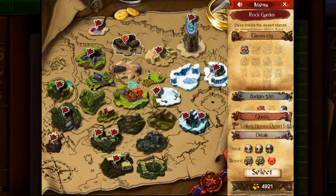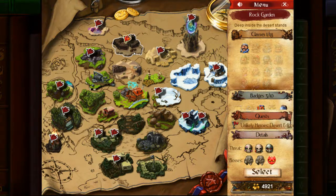Rock Garden is going to be your first dungeon where you encounter three bosses — one of which has very high magic resistance, one of which has very high physical resistance, and one of which is completely random.